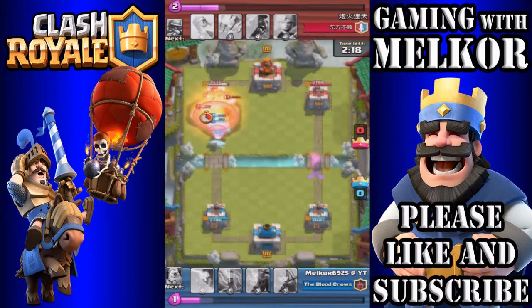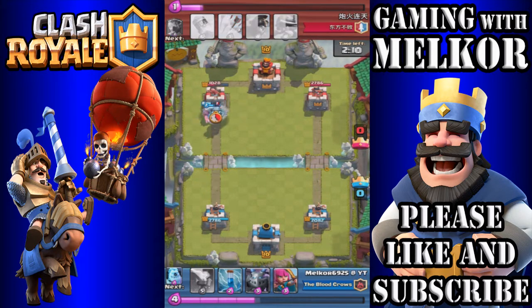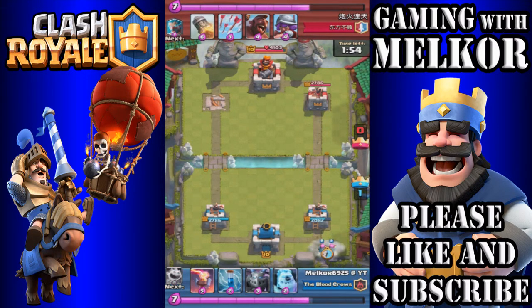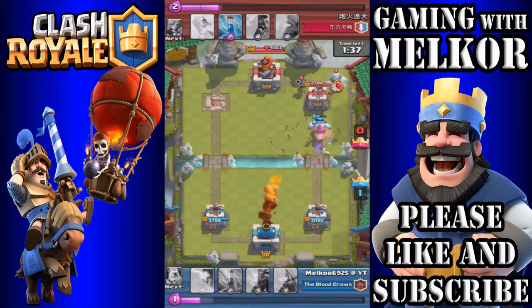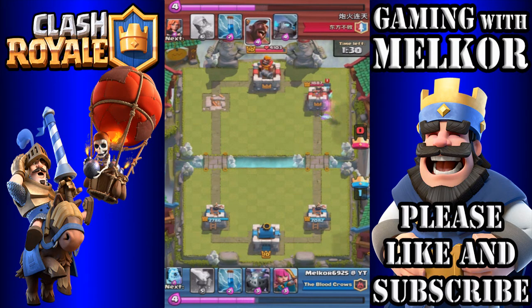We fireball all those troops — great timing because our opponent had just dropped the mini pekka. Our hog rider absolutely destroys that tower very quickly, giving us a one-crown lead within the first minute. One attack can just destroy a tower when you get the mega minion, hog rider, and ice golem on it — that's what I love about it, so quick to deal damage. Down go the archers, ice golem in front, ice spirit, and hog rider with fireball on standby to take out the ice wizard.